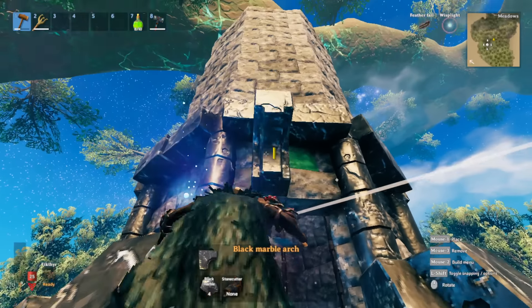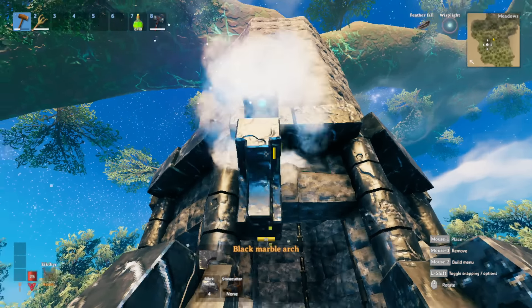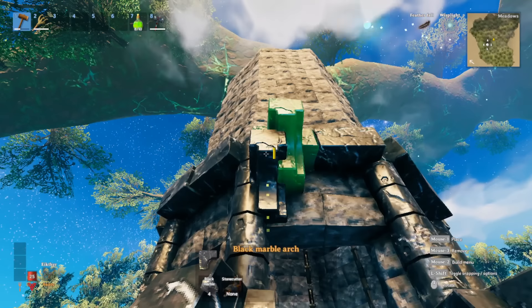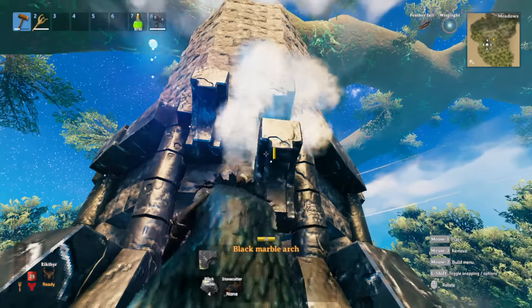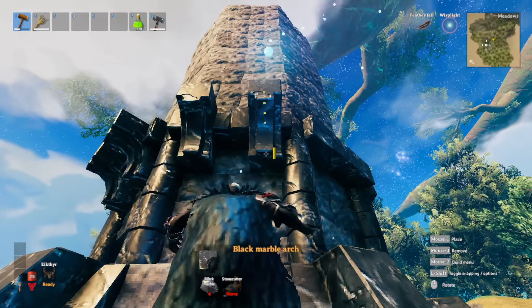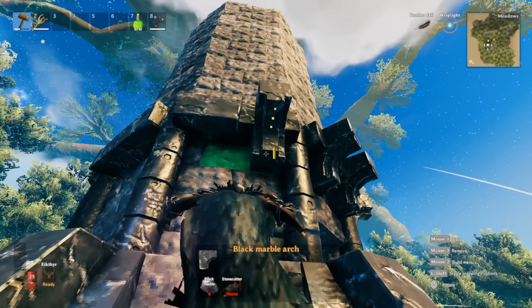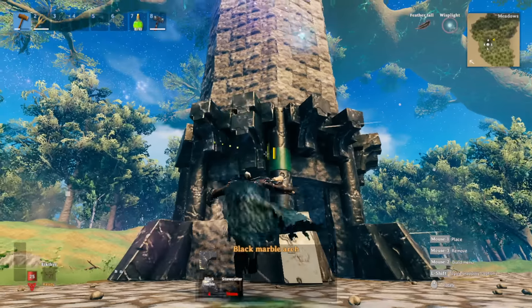Aim right in this little sweet spot just beside these columns. It should look like it's centered between those two-meter pillars. Put one more over here and have it set like that. Do this side and one right here - we're basically doing this all around the structure until we have this design.